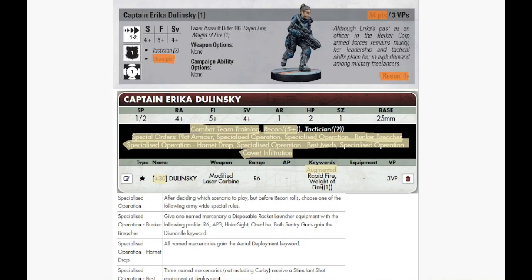The first one is our leader, Captain Erica Delinsky. There are a few changes and a few confusing things, so we'll figure it out together. Everything's the same — she's still 4-5-4. She has lost Strategist, which was a recon role thing. She used to be 34 points and is now 30 points, which is always good. She still has three VPs but has lost Recon 4 and it is now Recon 5. She has gained Combat Team Training, which is really good, and she's still Tack 2.